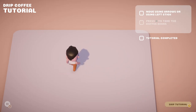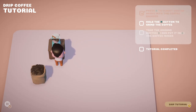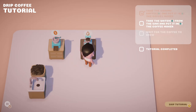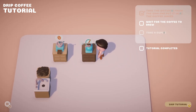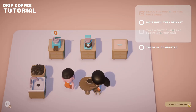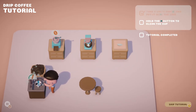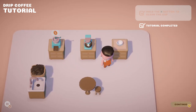Doing the tutorial: move using the left stick, press A to take the beans, press A to put them in the grinder, hold X to grind. Take the ground coffee — no container needed — put it in the coffee maker. Take the water, put it in the coffee maker, and that'll just sit there and brew. Take a cup, pour the coffee, serve the customer. This is very much Plate Up, more than I actually thought just from the look of it.